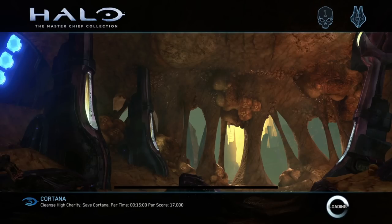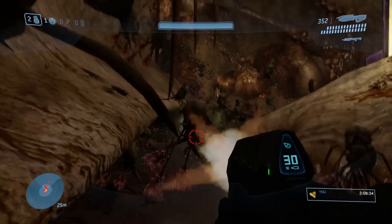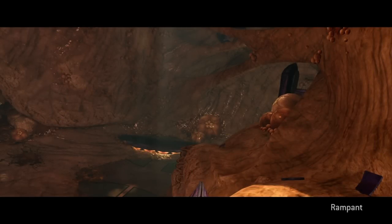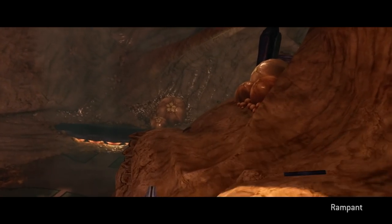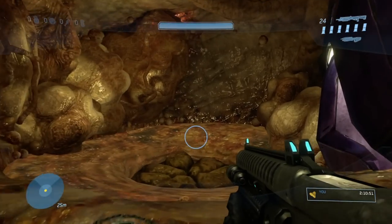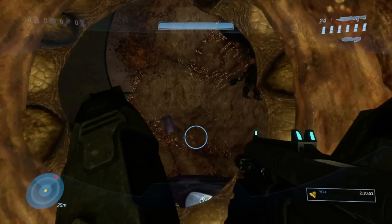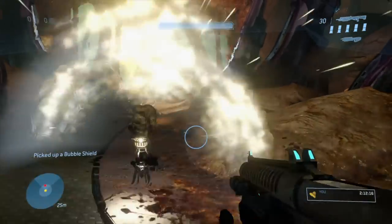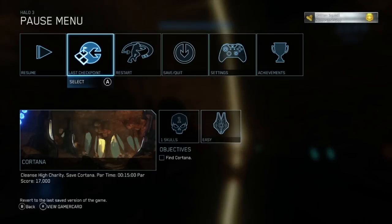Remember when I said Tsavo Highway was when things got hard and the Covenant was a long one? Both of those were lies. Cortana might be the hardest thing I've ever done in a video game. This level is notoriously tough — I'd go so far as to say it's even harder than beating it on Legendary with All Skulls on. The level follows a recognizable pattern: Cortana and/or Gravemind take over your screen, you pass through a doorway and clear a room. But the number of enemies is just fucking absurd.